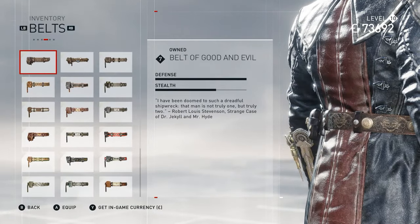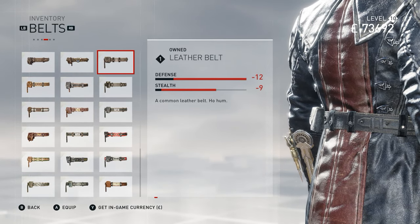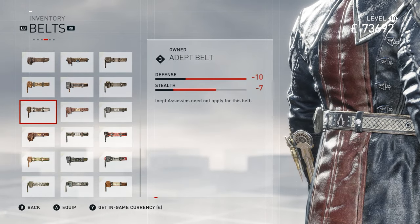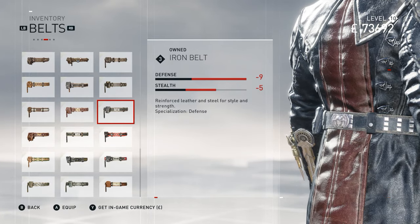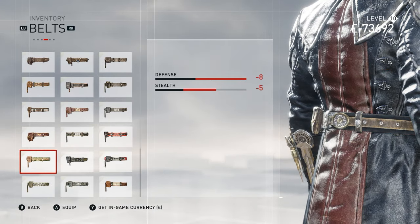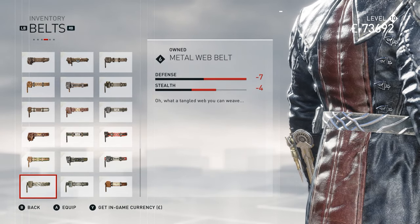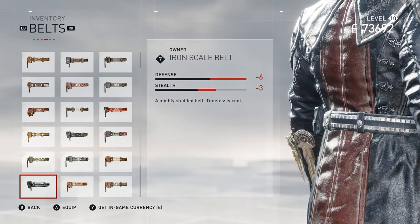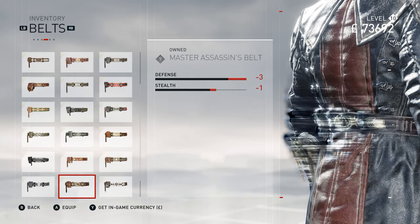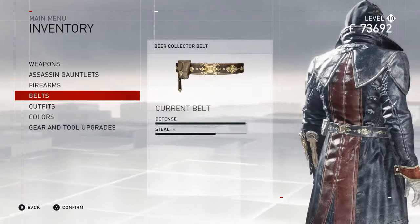Moving on to belts — we'll do capes later. With Evie we have the Belt of Good and Evil and the Fisticuffing Belt. For the standard game belts: Leather Belt, Initiate Belt, Rough and Tumble Belt, Dark Leather Belt, Adept Belt, Suave Belt, Iron Belt, Noble Assassin Belt, Thief Belt, Sassy Assassin Belt, Greenwood Belt, Crossroad Belt, Saint Juin Belt, Metal Web Belt, Reaper Belt, Eagle Splendor Belt, Iron Scale Belt, Eagle Dive Belt, Black Death Belt, Spring-Heeled Jack Belt, Master Assassin's Belt, Legendary Assassin's Belt, and the Beer Collector Belt — for collecting all the beer bottles in London.